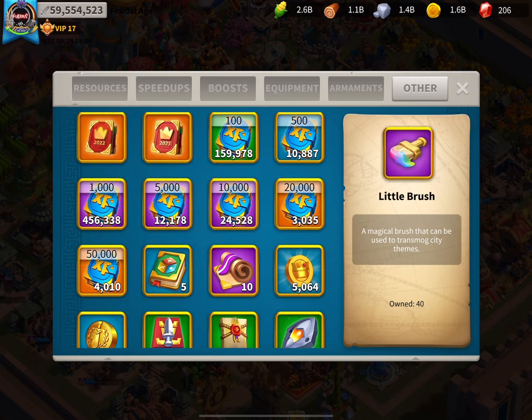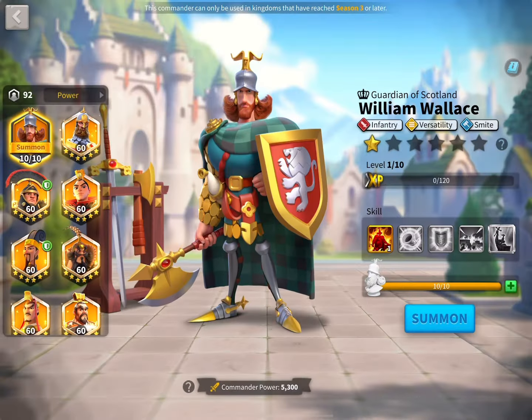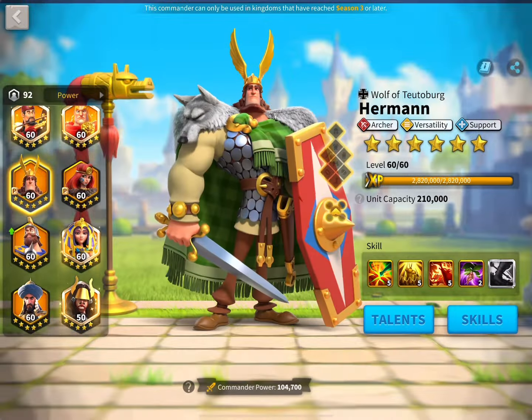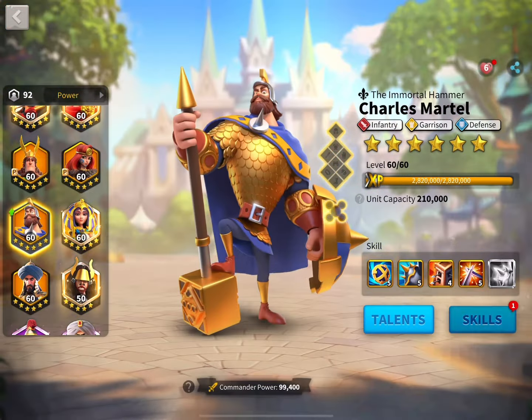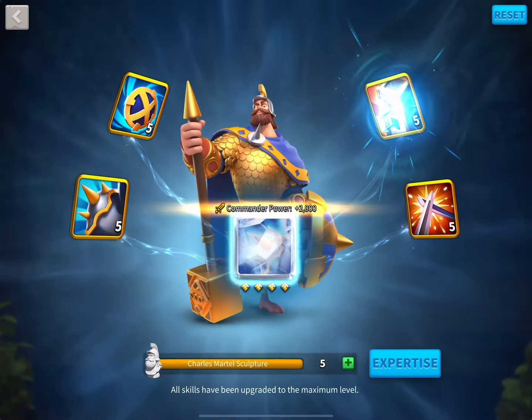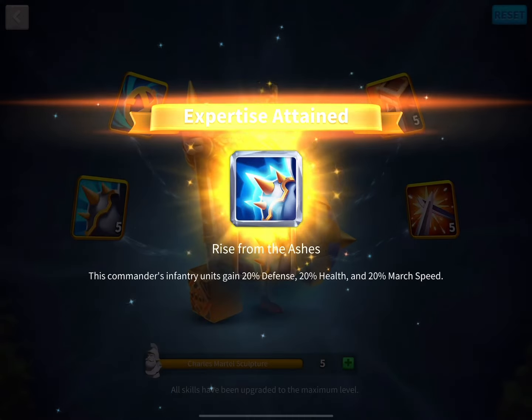Anyway, with that being said, please be responsible with your gold heads — they aren't easy to come by. So be responsible, be a grown adult with your gold heads and invest in the right commanders. For open field, the meta lineup right now is one infantry, two archers and two cavalry — that is for 5 march. For 6 march, that is three cavalry, two archers and one infantry. And for 7 march, I would recommend two infantry, two archers and three cavalry.